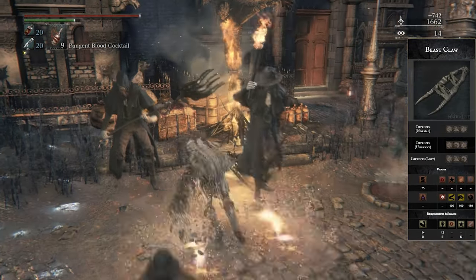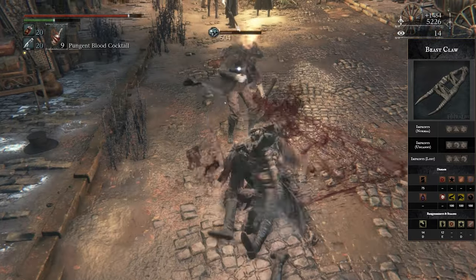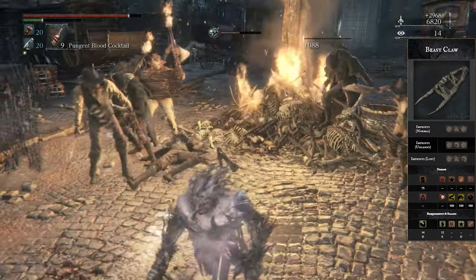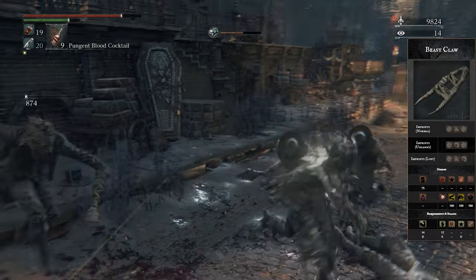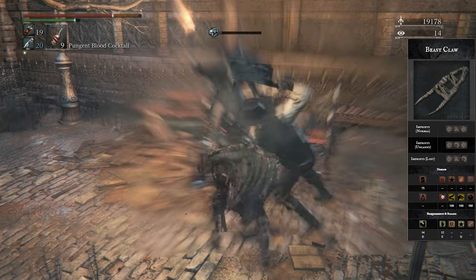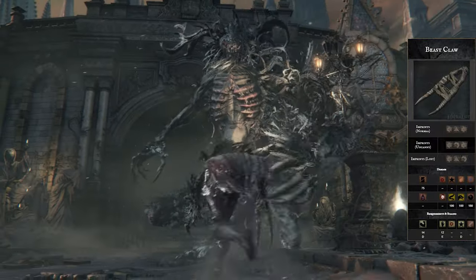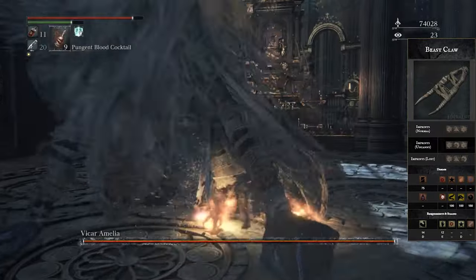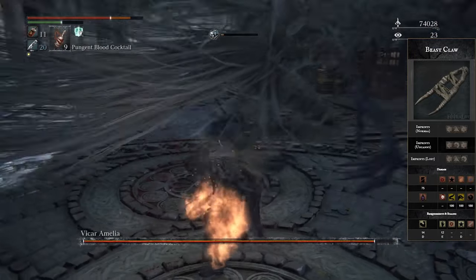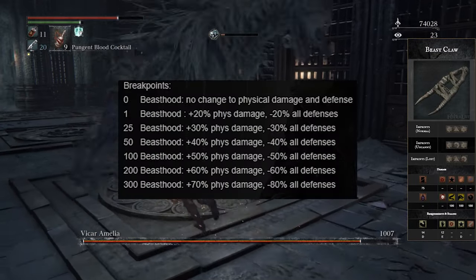Number 6, we have the Beast Claw — my personal favorite weapon in the entire game, though I still try to be as objective as possible. Yes, it doesn't get the best scalings, doesn't have the most amazing base damage, and obviously doesn't have much range either. But this weapon has amazing damage potential without much effort, because it gets a perpetual Beast Blood Pellet effect when transformed — basically an infinite Beast Blood Pellet. That gives you the Beasthood effect, and when you attack enemies it increases your Beasthood meter, allowing you to output up to 70% more damage when that bar is fully maxed out.